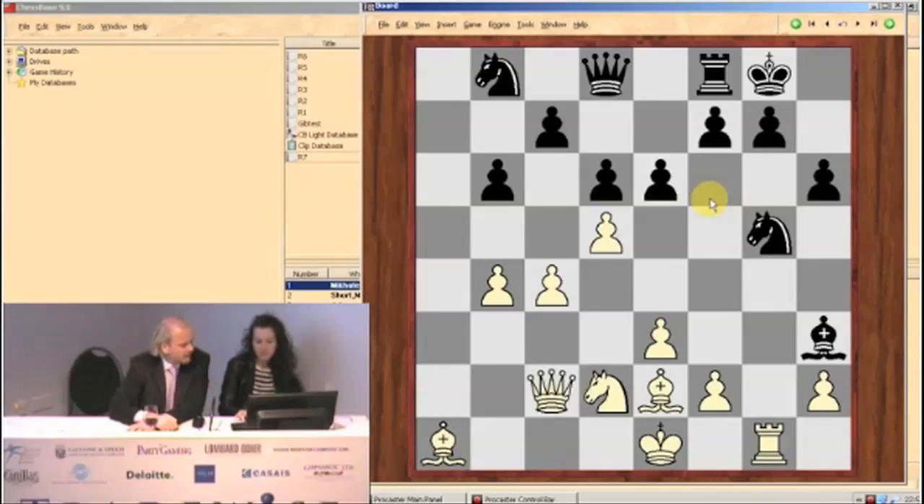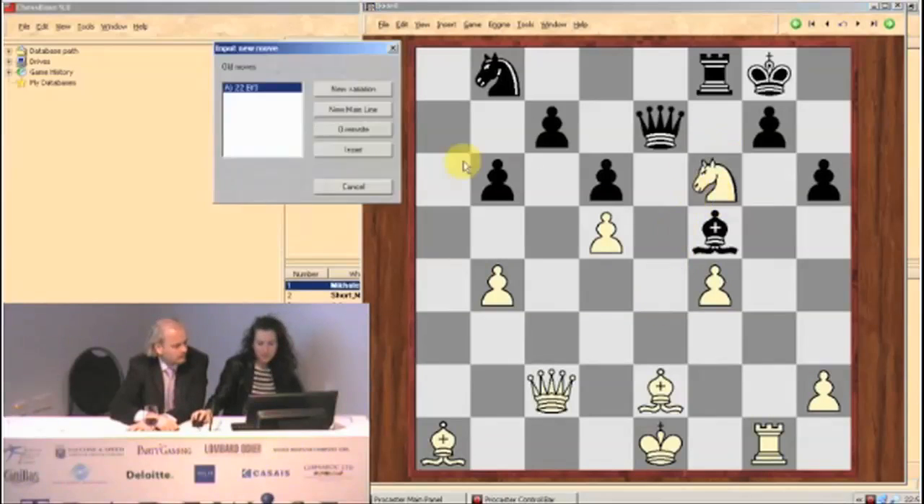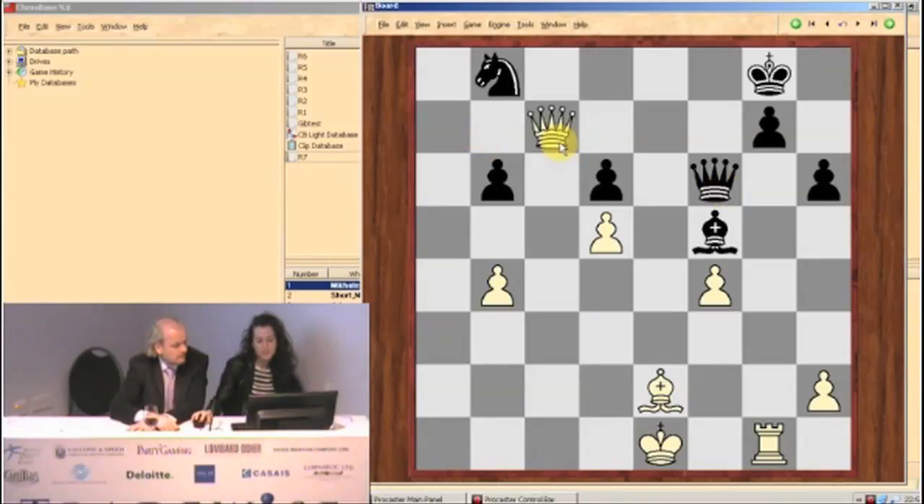What happens after knight f6 in that line at the end? Instead of bishop f3, can you take? There's some weird thing. So it's like knight f6, rook f6 — bishop takes, queen takes, and there's queen c7, which helps white. But they're only up in exchange and the king is out in the open. I'm sure white is better.